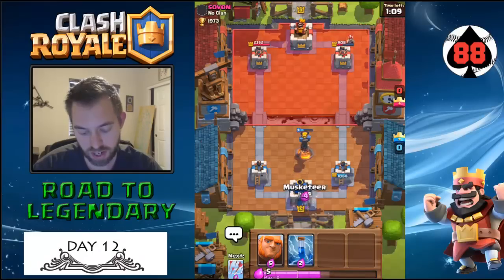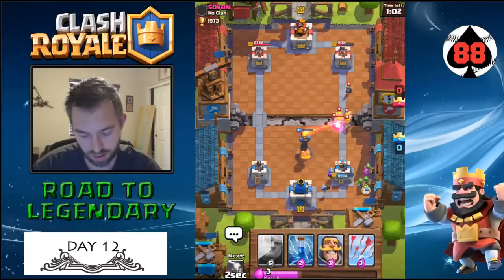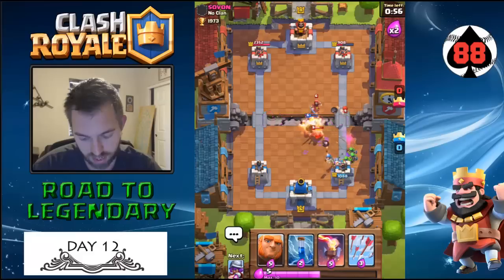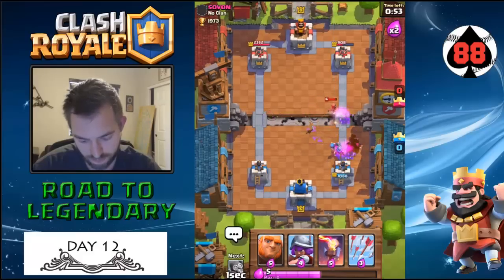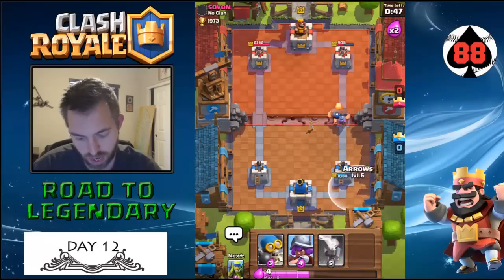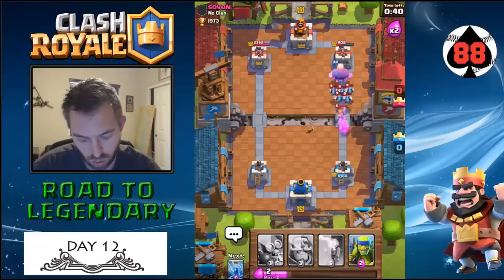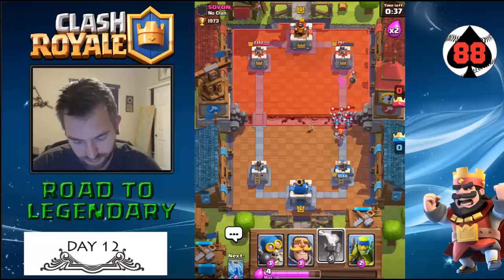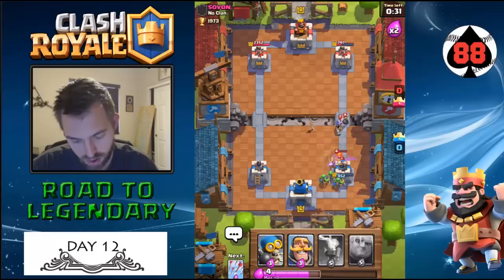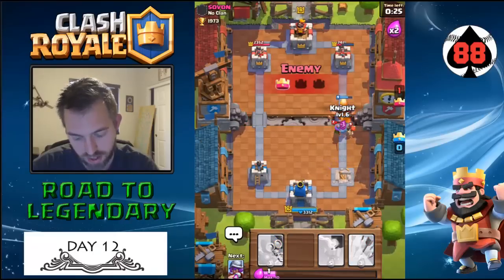What I need to do is know that once my Inferno Tower goes out, he's gonna drop the giant and start his push. So we're gonna try and cycle — and what I mean by cycling is just that. He does have minions, and I forgot that his level 9 minions — my arrows can't kill them.